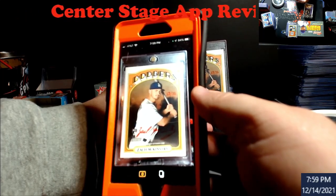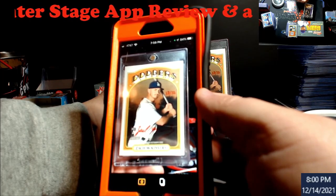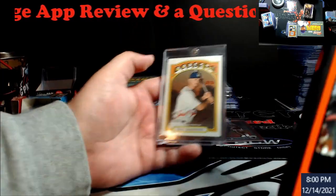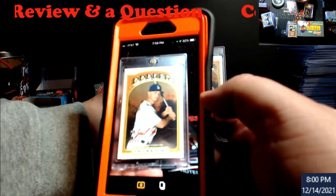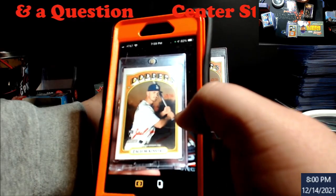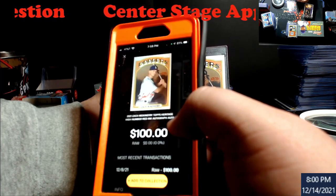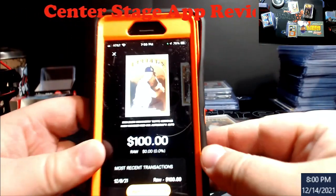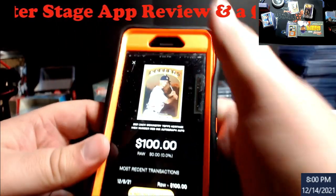Sometimes it takes a second or two for the flash. That was my first thing — you should just be able to hit a button on it to go. I'm going to try to reset it real quick because last time I reset it, it worked a lot quicker. There it is, it pops up like this. It worked better when I had the card — there it is, okay. So that's what pops up. It's supposed to be a hundred-dollar card but it's showing no recent transactions or anything like that.